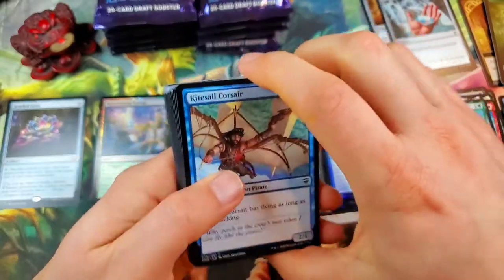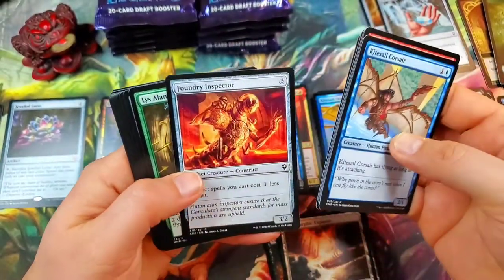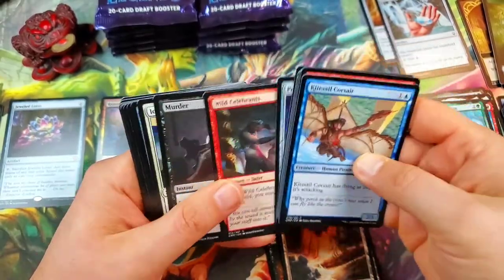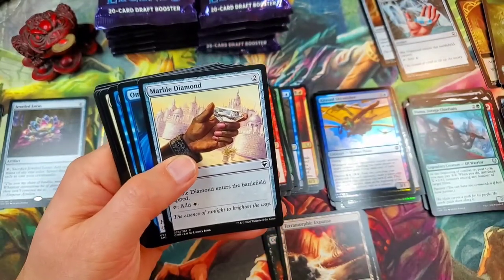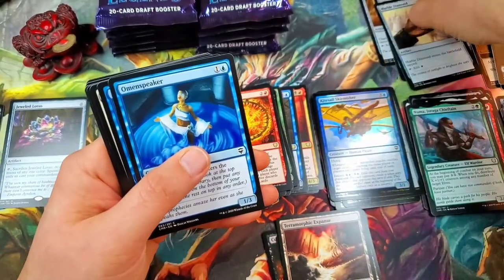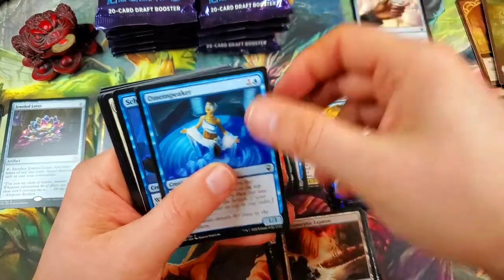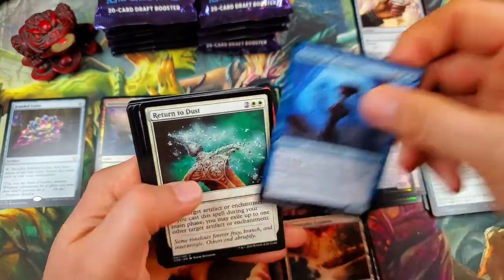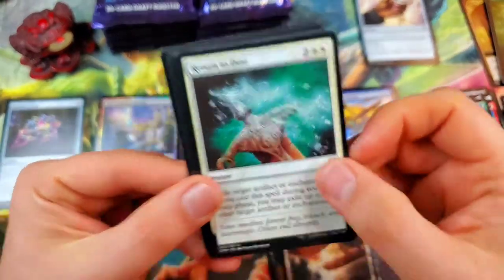Foundry Inspector is always cool. There's a Marble Diamond — sweet! That's three of the five now. Scholar of the Ages. Return to Dust — one of the coolest pieces of artwork, along with those witches I love. Return to Dust. Meteoric Mace.